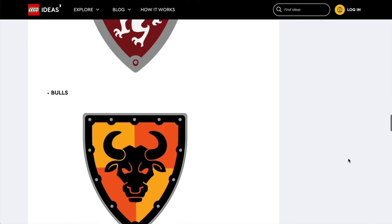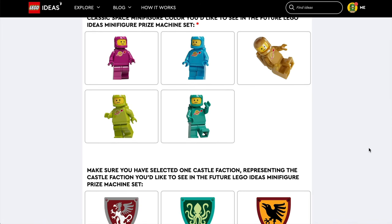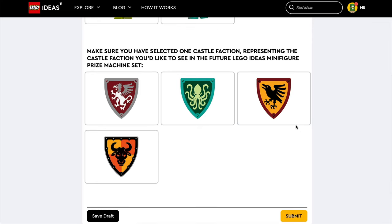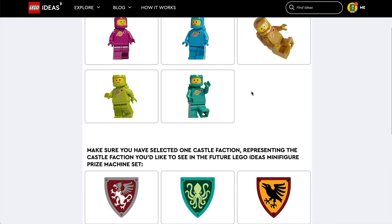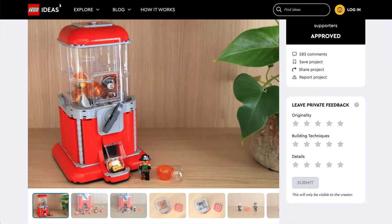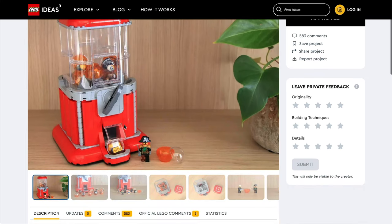That Griffin's pretty cool as well. The choice is very much yours, so I will put the link in the description or the pinned comment — follow it over and you can vote for one of the space colours and one of the castle factions. It's really mean of LEGO to make us choose, because I would like, if not all, certainly quite a few of these. Credit where it's due to the designer of this set, because it's thanks to them that we're getting obviously this, but now the option for these new minifigures as well.